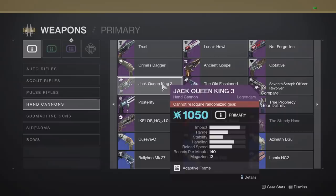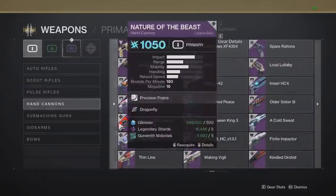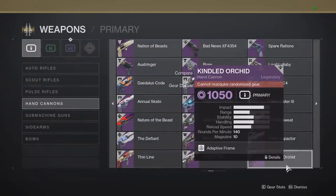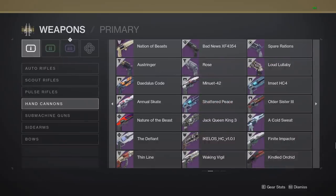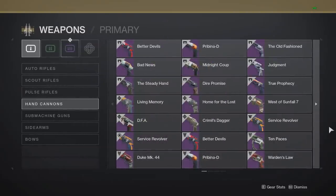We pretty much had to go back to Season of Dawn with the Jack Queen King 3, which was the most recent hand cannon I actually used in PvE, and that wasn't even that great. The last two hand cannons I actually used in PvE were the Trus and the Kindred Orchid, both of which have been Sunset already, along with pretty much all the fan-favorite hand cannons in the game. So recently there hasn't been much to be excited about, but that changes with the raid hand cannon, the Posterity.